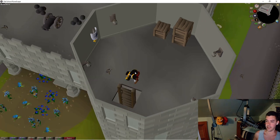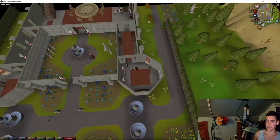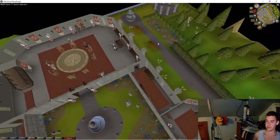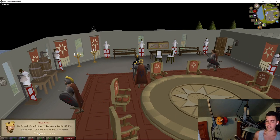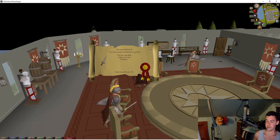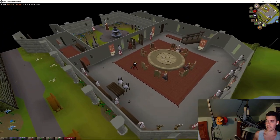I climb down the ladder and run to speak with King Arthur to complete the quest. I tell him: 'I freed Merlin from his crystal.' He replies: 'A good job, well done. I dub thee a knight of the Round Table.' The game announces: 'You have completed Merlin's Crystal. You are awarded six quest points and Excalibur.' Quest complete!